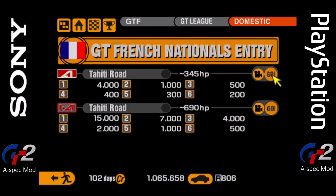Tahiti Road, 345 horsepower restriction, 4,000 credits. These are low amounts of credits being paid out. You'd think this would be quite easy, but I feel like some of these are going to be challenging because it means buying cars each episode and tuning them up. Without further ado, let's give it a go — and actually, they're both Tahiti Road. I don't know why I just realised that.